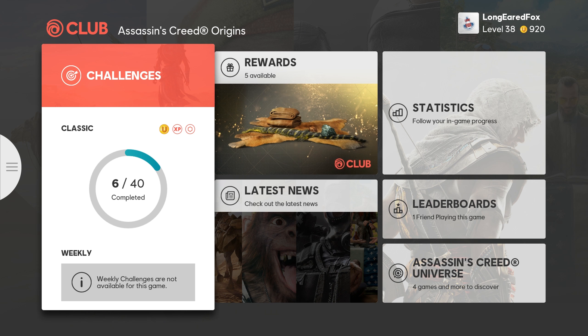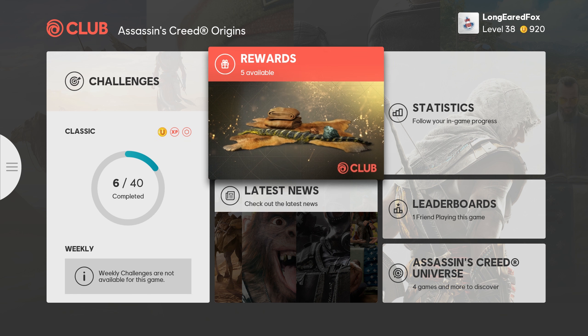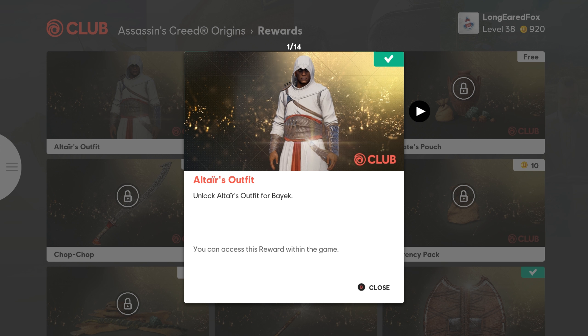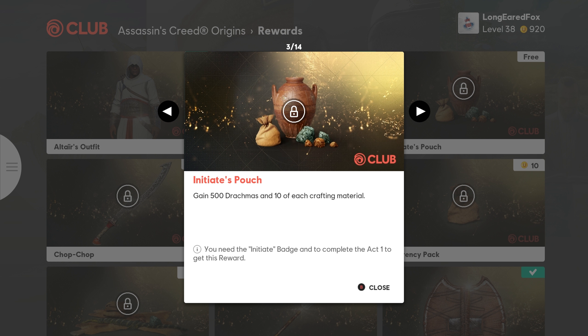If you go to the pause menu and select Ubisoft Club, you'll be met with this screen. All you need to do is click on rewards and then you'll find all of the legacy outfits and also all of the bonus weapons you can get through the Ubisoft Club.